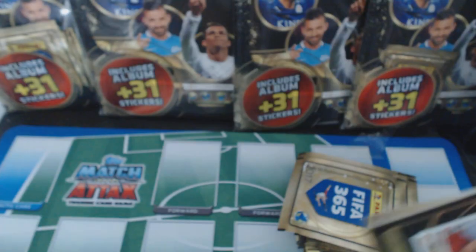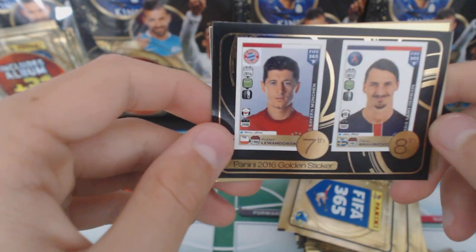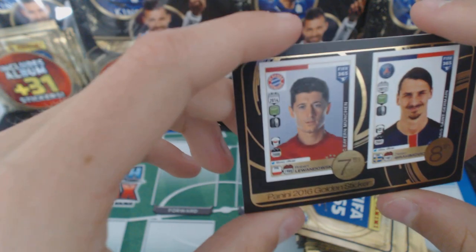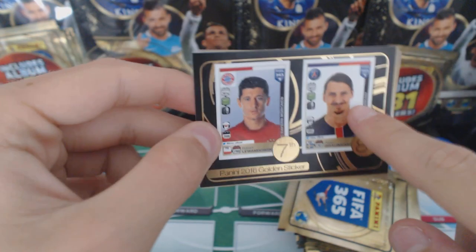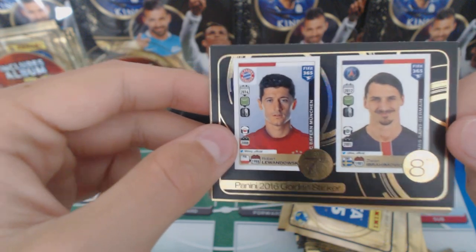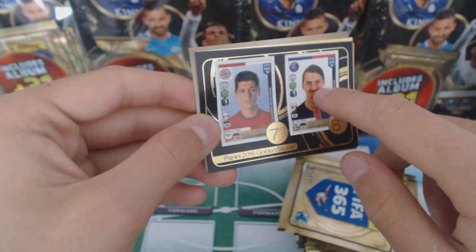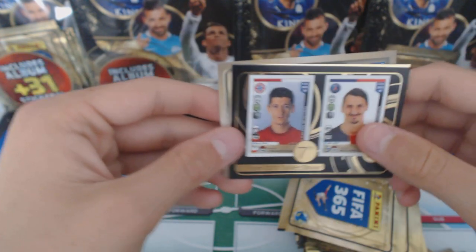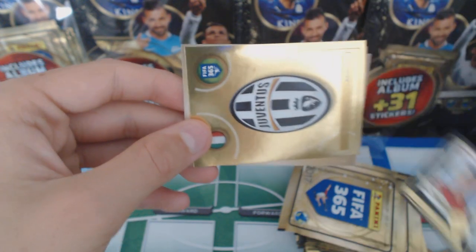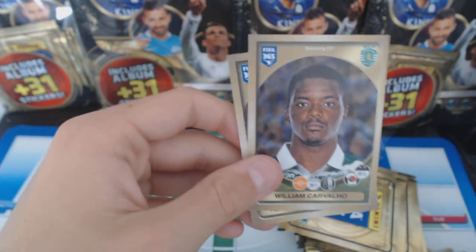What's this? This is a Panini Golden Sticker - oh wow, they look amazing! There's a sticker with a sticker within a sticker - two stickers within a sticker! That looks really, really nice. And we've got a Juventus badge. We've also got Ibraguin, Carvalho, and Fortunis.